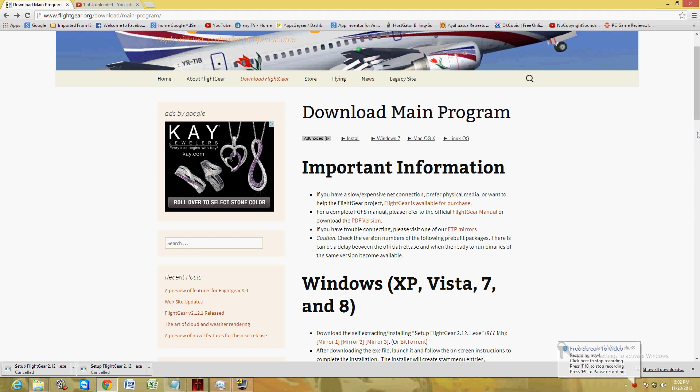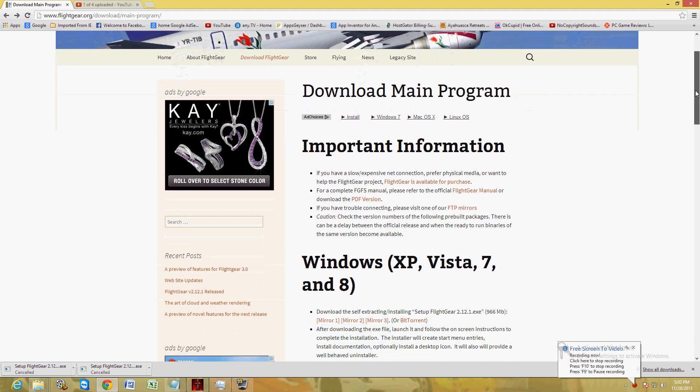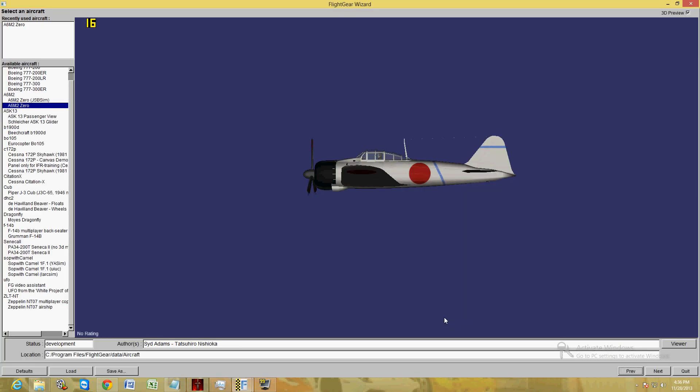In this game review we're going to take a look at FlightGear Flight Simulator, a program for experts in simulation. I will post a link in the description of this video for the download page. Once you install it, this is what it looks like.